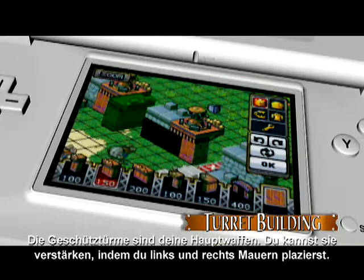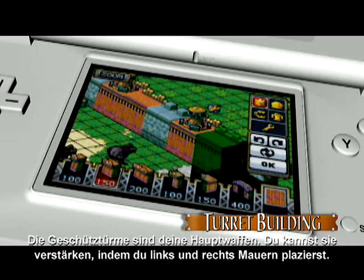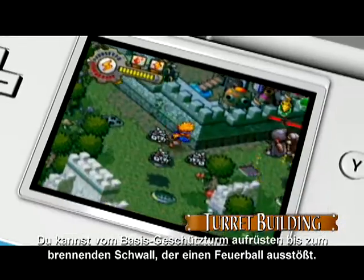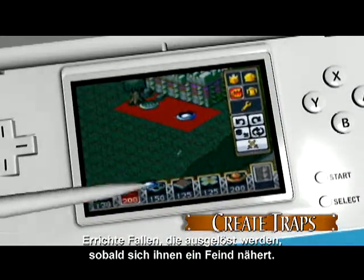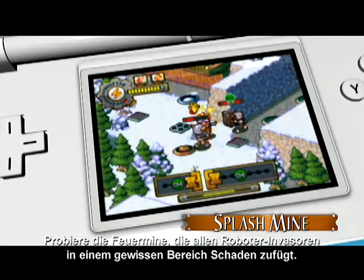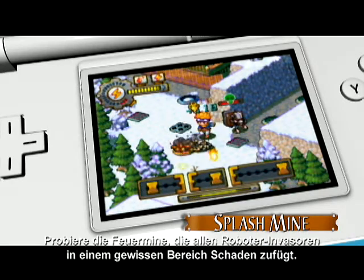Your turrets are your main weapons and as you attach walls to the sides of them, they become tougher. Upgrade from the basic turret to a burning splash which shoots a blob of fire. Create traps which are triggered when an enemy steps near them. Try the splash mine which causes fire damage to all clockworks in an area.